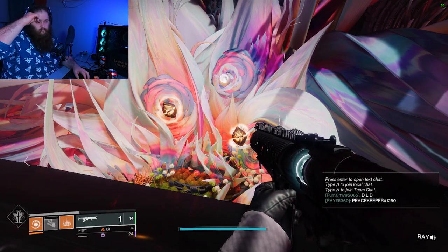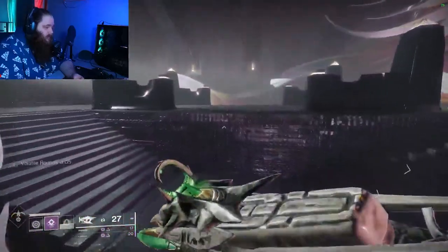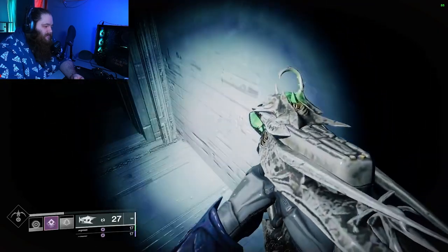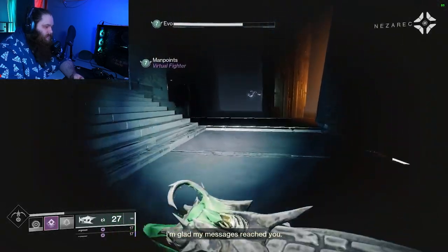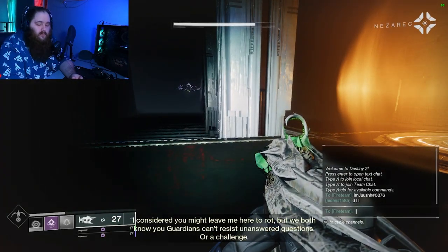We usually put the combination or order in the chat just so we don't forget it during the raid. The first set of nodes you're going to have to shoot are before the first encounter. You're going to wander into this room, go down the stairs, and shoot the corresponding dark or light nodes. In the bottom left-hand side of your screen it's going to say 'your actions take root' — that's how you know you've completed it correctly.